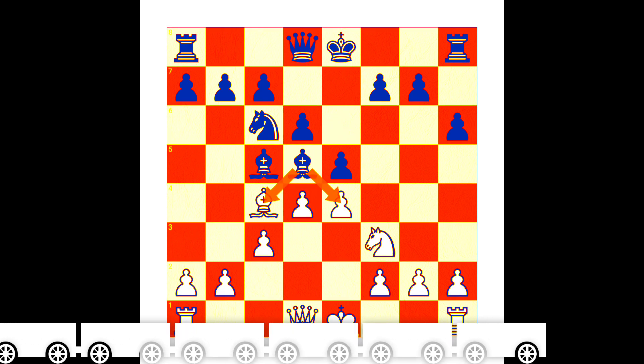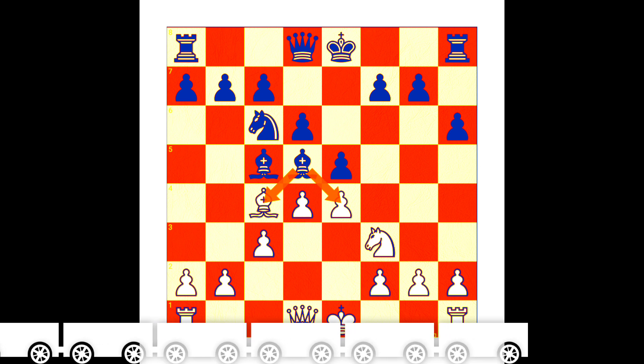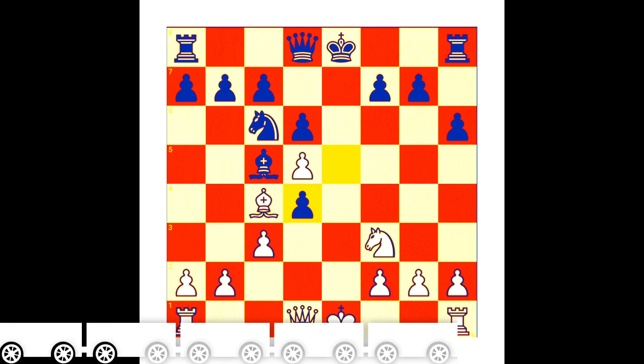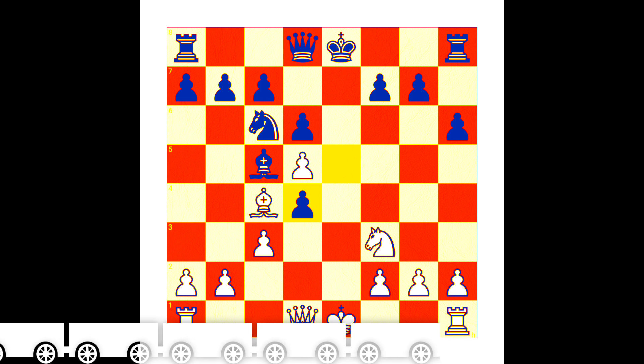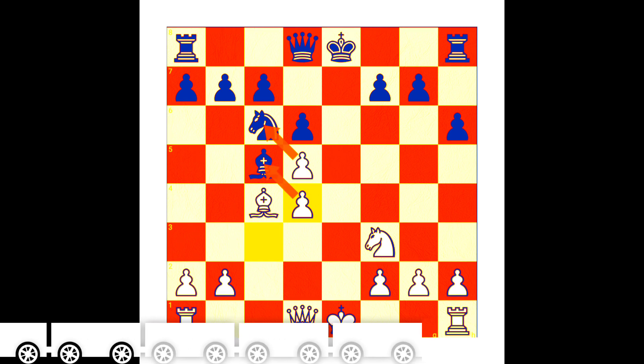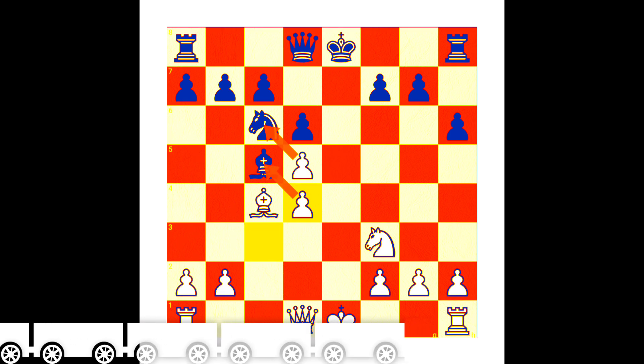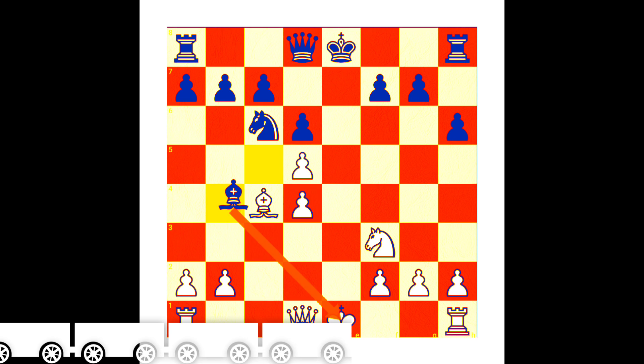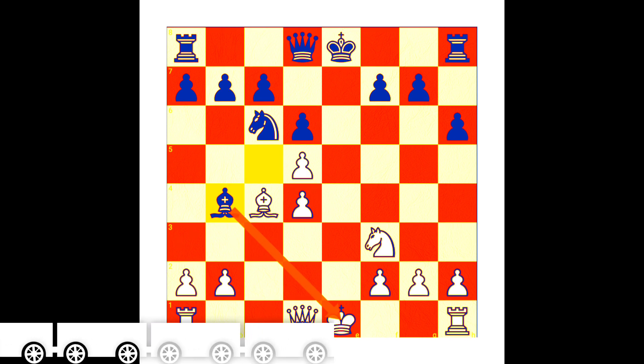Then after black wants to capture the knight with the bishop, takes knight, then white will capture bishop with the pawn - takes bishop. After that, both black pieces are under attack. Then black wants to capture the d4 pawn with e takes d4, then c takes d4. Both black pieces are still under attack. Black is thinking he can give check and save both pieces at the same time with tempo.